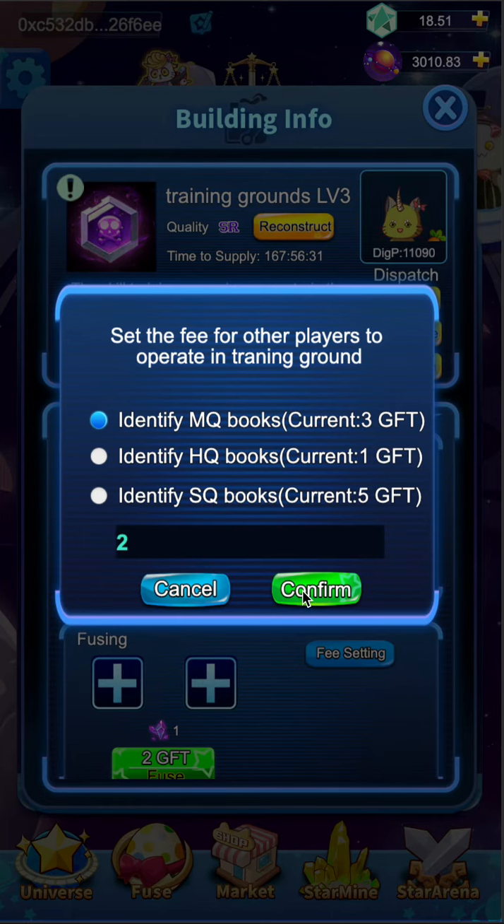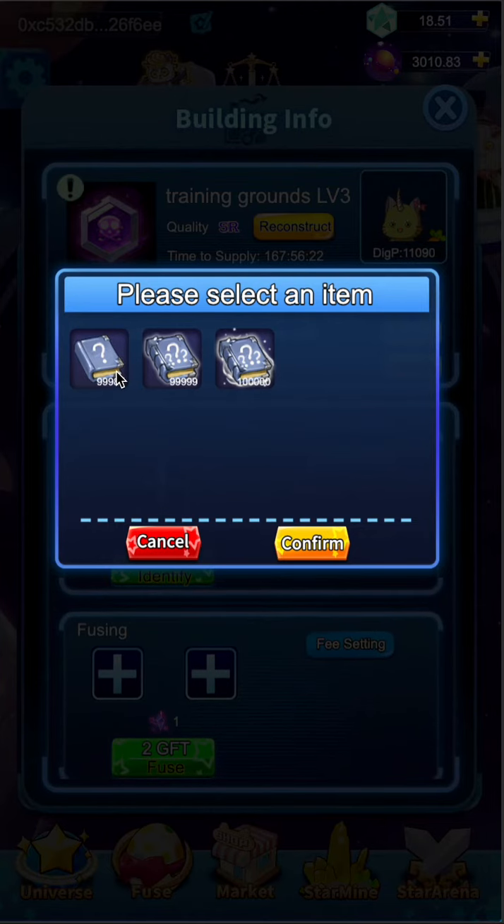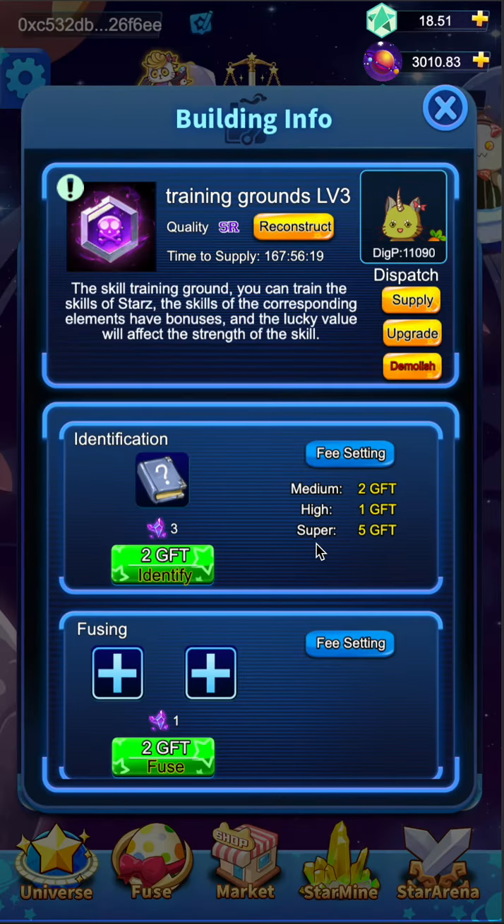Hit the confirm button if everything is okay. Then, click on the plus icon to select a skill book. Click the identify button.